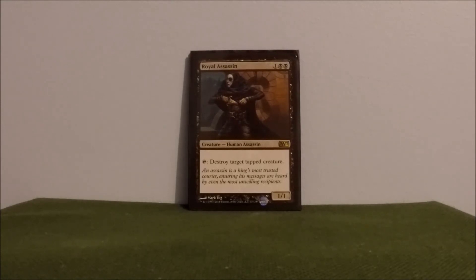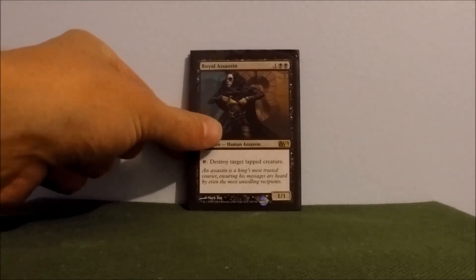Royal Assassin — hopefully an early drop and deterrent to keep people from swinging. Even if people are fighting other players, a lot of times I'll just Royal Assassin on my turn just to kill a tapped creature and then get it untapped and be ready to go again. I like to use him even if it's against somebody who's not fighting me at the time.